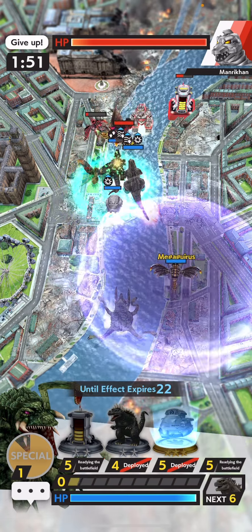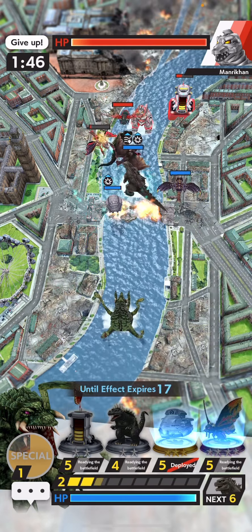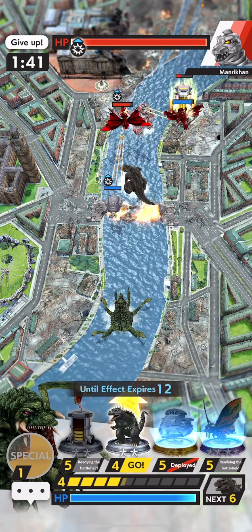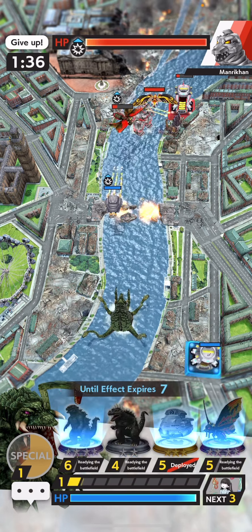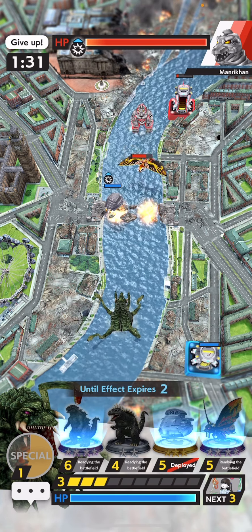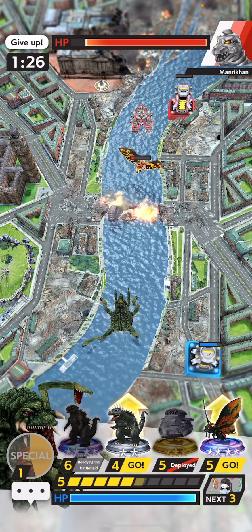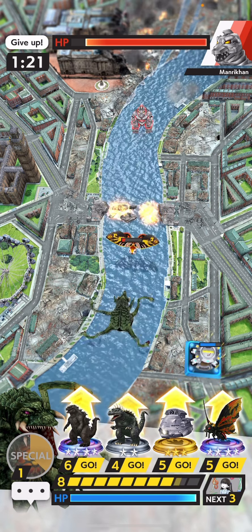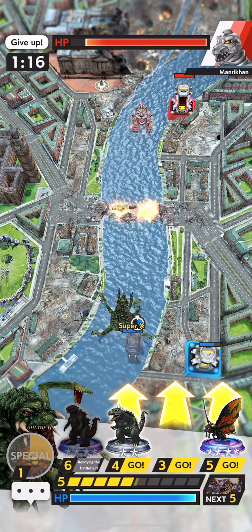We're going in. Dude, that guy just stockpiled so much stuff for me. How much energy is this? Got about one hidden — not bad. That wasn't our ideal push. Luckily, Biollante's leader ability does recharge very quickly.